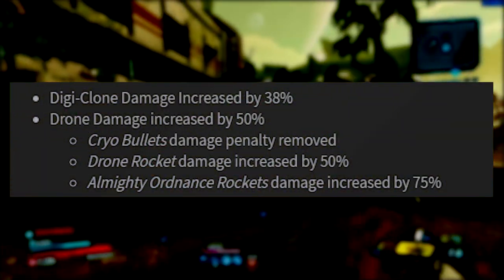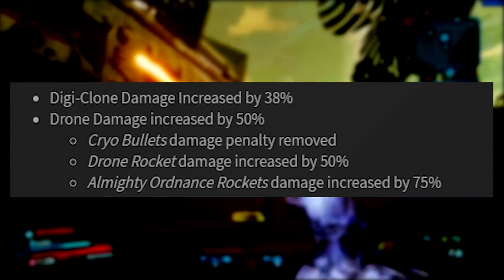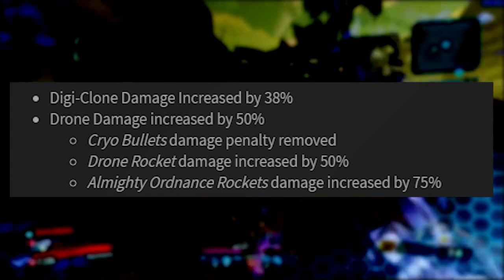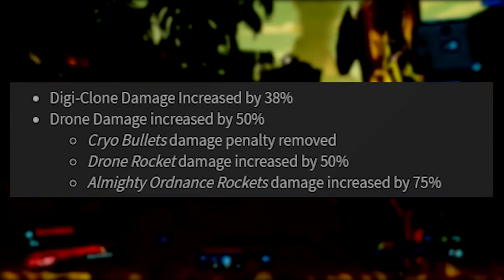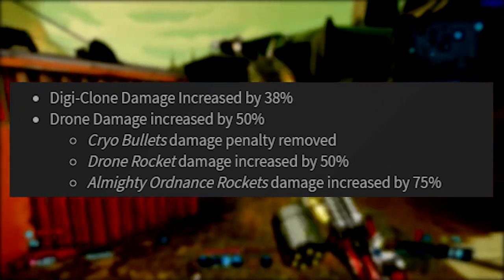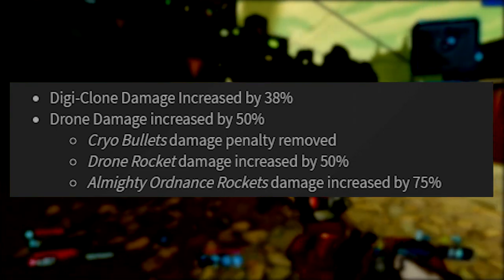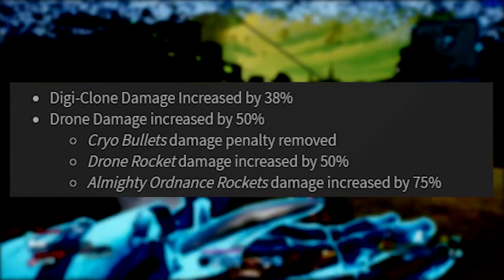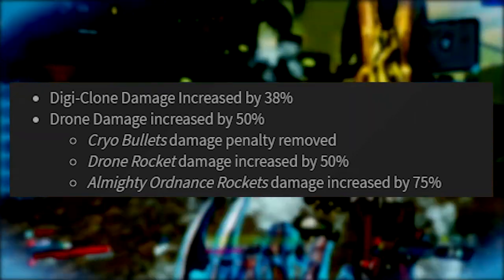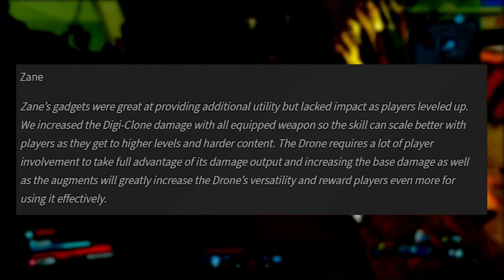The digiclone damage has been increased by 38%, which is pretty big, and the drone damage has been increased by 50%. Some augments have been changed too. The one that converts all bullet damage to cryo bullets used to have a 20% damage penalty, but they've removed that completely, so cryo bullets now do 70% more damage than before. The drone rocket damage augment has been increased by 50%, and the almighty ordnance rocket barrage ability has had its damage increased by 75%.